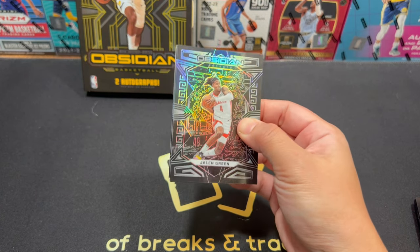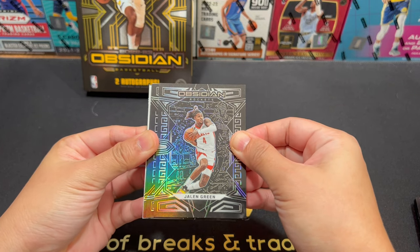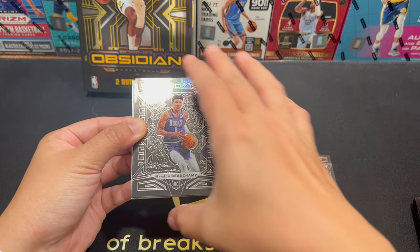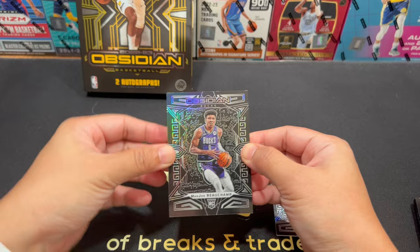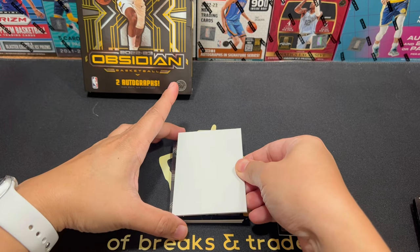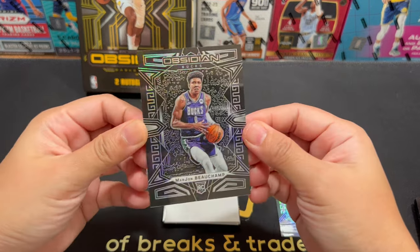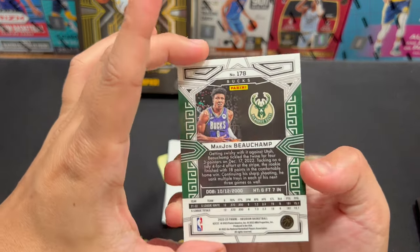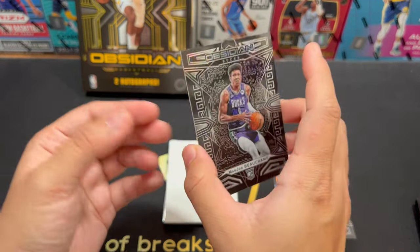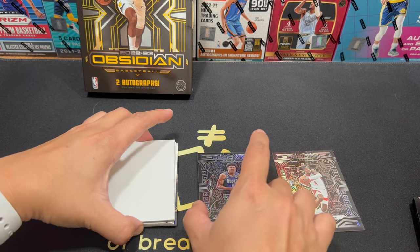Our first card is Jalen Green. This is how it looks — just black. And our first rookie is Marjon Beauchamp. I'm gonna put this here at the bottom so we won't see the next card. I just like the simplicity of the card — just black and silver. It reflects.